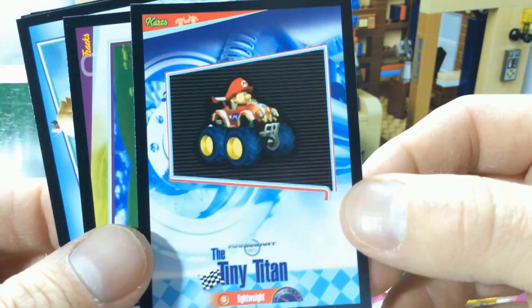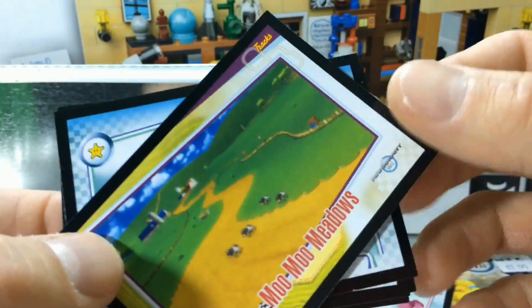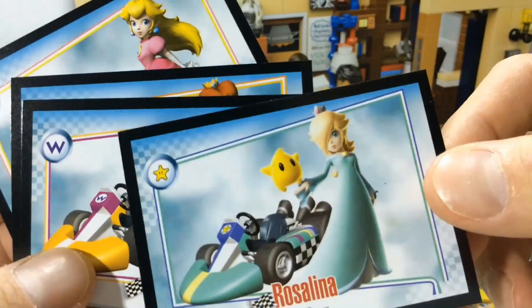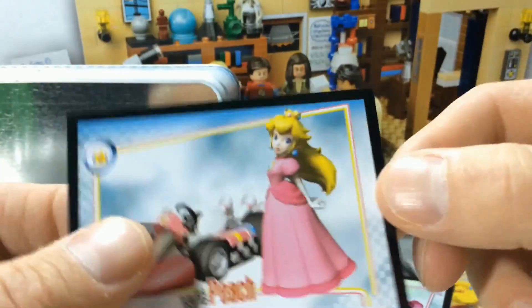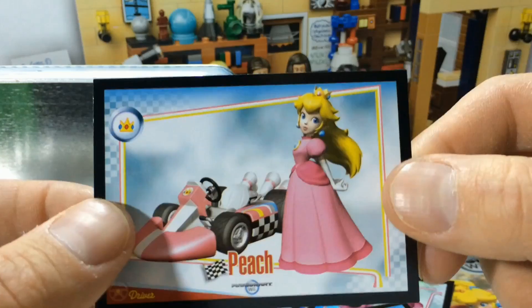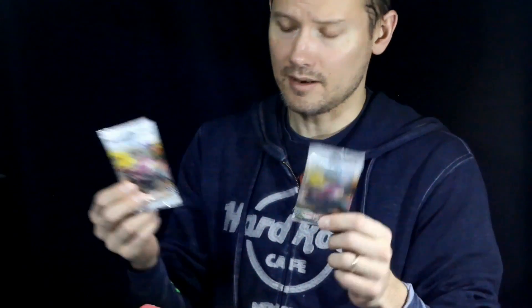Tiny Titan — look at the wheels on that, they're huge. This is a little tiny monster truck. Moo Moo Meadows. Rosalina. Wario. Daisy. And Peach. Now I don't know what the deal is with this — is it not random? Does every one of these packs get one of these clear packs with the same cards in them? Probably. But I know this has got to be random right here.